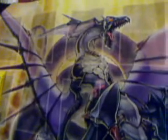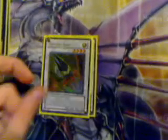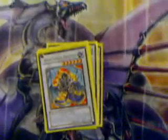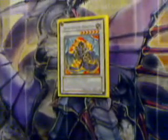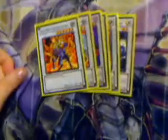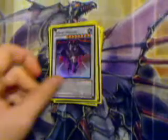Extra deck: Leviair, Cowboy, Chronomaly Atlandis, Constellar Omega for Xyz. For Synchros: Formula Synchron, Armory Arm, Catastor, Librarian, Iron Chain Dragon for Debris Dragon in case I need a quick level 6 — though you have to be careful with him now because a lot of decks use the graveyard and you might end up helping your opponent. I still like to have him since I don't have Orient Dragon. Then there's Gaia Knight, Ancient Fairy Dragon — my only level 7 since I sold my Black Rose for money — Stardust Dragon, Thought Ruler Archfiend, Scrap Dragon, and Crimson Blader.